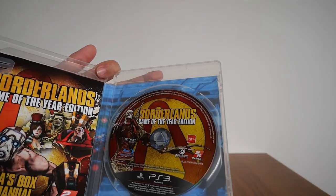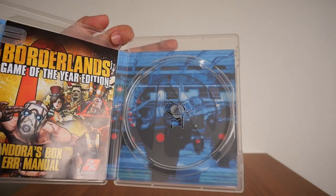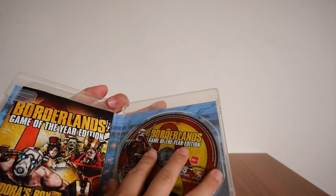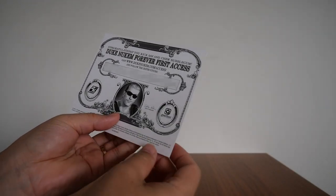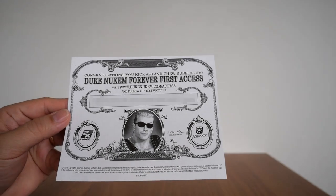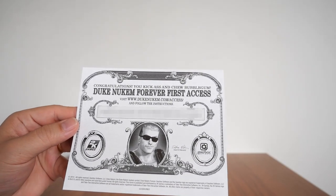Obviously we get the Blu-ray disc right there, and there's the artwork on the back of it. Along with the Blu-ray disc you get several things. The first thing you get is the Duke Nukem Forever First Access card — there's a code that allows you first access to the game.